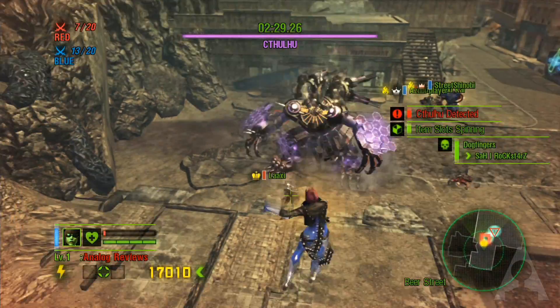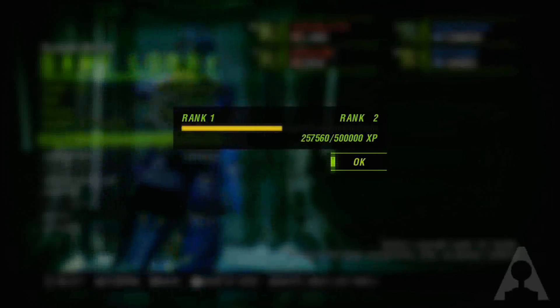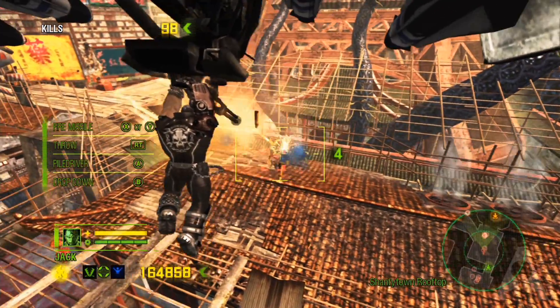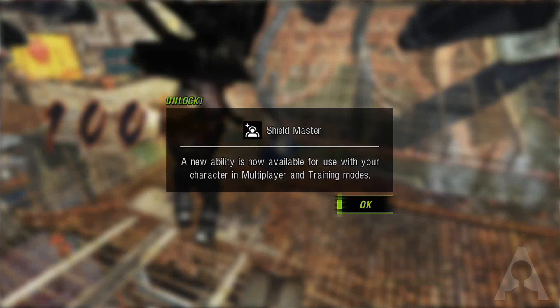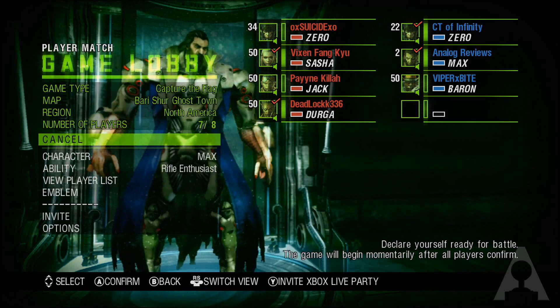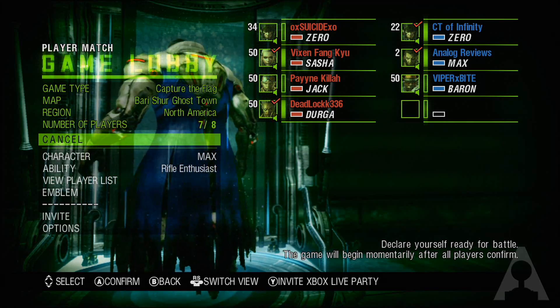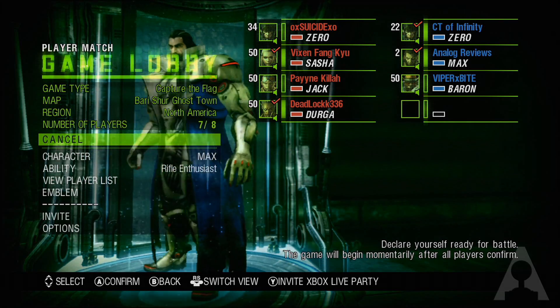You can also level up in the multiplayer, unlocking more passive abilities and cosmetic emblems. Some of these passive abilities can be unlocked in the single player as well, although they can only be used during the multiplayer. Unfortunately, the main problem with the multiplayer is the fact that it can take a really long time to find a game, even if you're not picky with your search preferences.